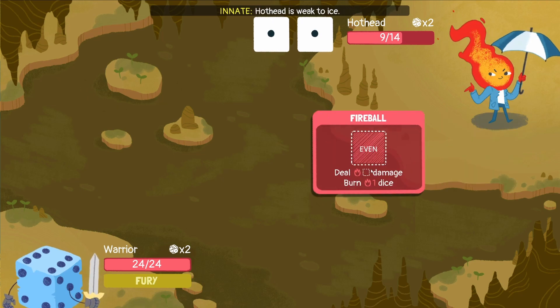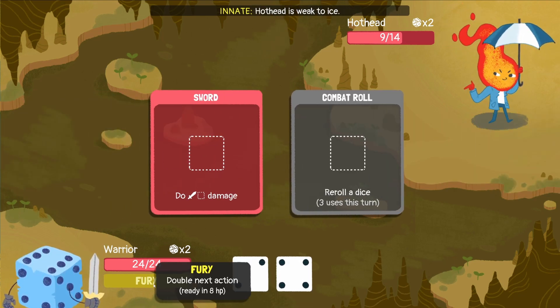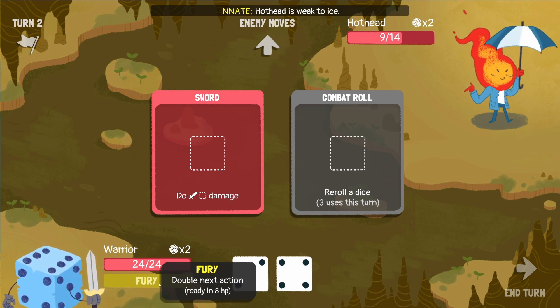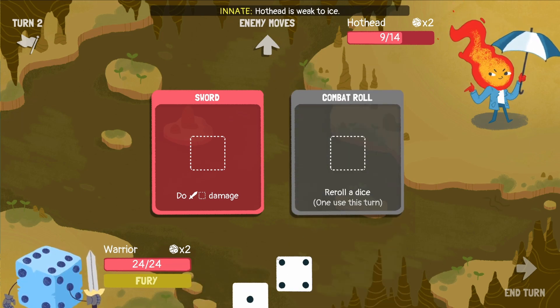Now, when he eventually hits us — oh wow, we didn't get hit. We've got a fury bar here; everyone has their own special ability. But every time you get hit — so you can see if we get hit in for eight hit points — we'll be able to gain fury, which will double our next action. Which is pretty cool.